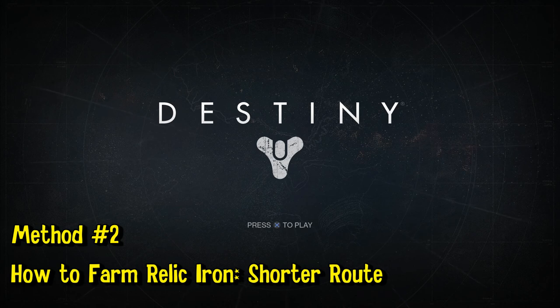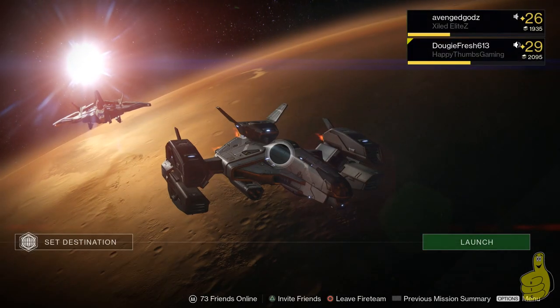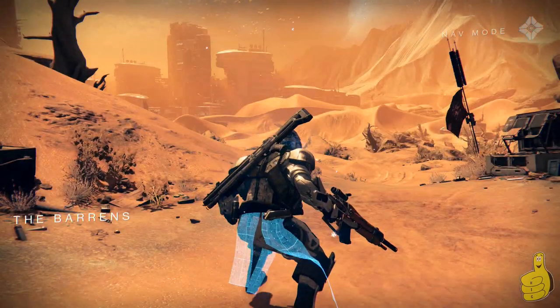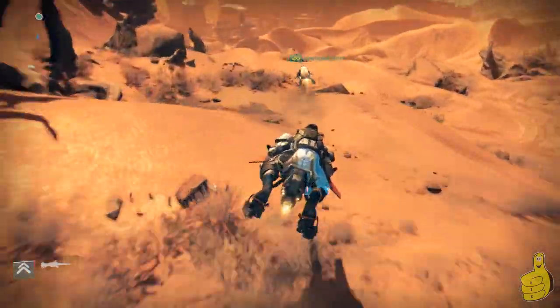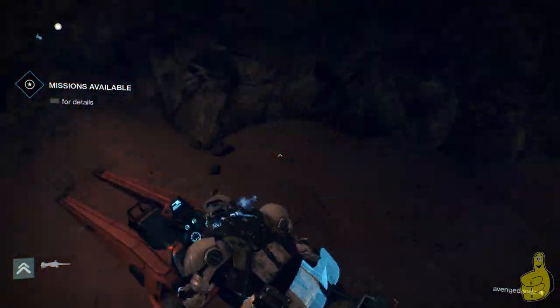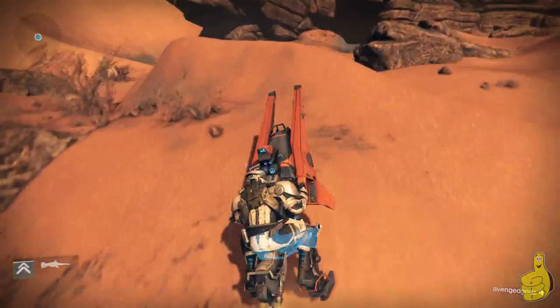What's up everybody, HTG Doug here. We're checking out some more Destiny and relic iron farming. As promised, I have the second method for you. This is a much shorter route than the ones I normally like. I usually prefer the longer routes for more chances at different spawn spots and chests, but this shorter one was shared by Avenged. Averaging them out, they come to about the same yield, but it's just a matter of preference.